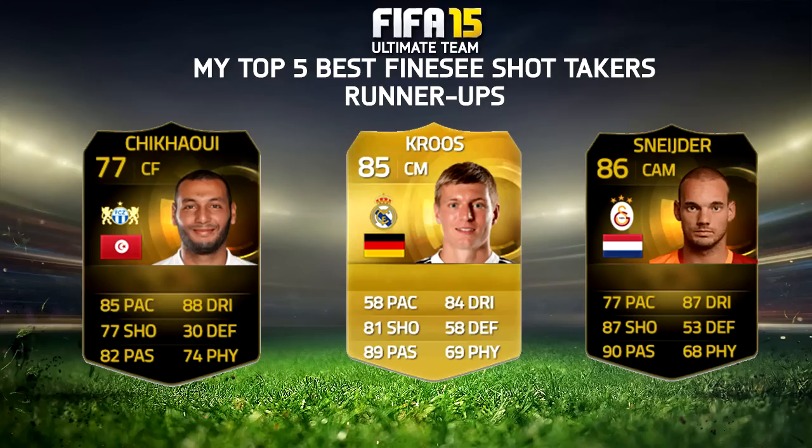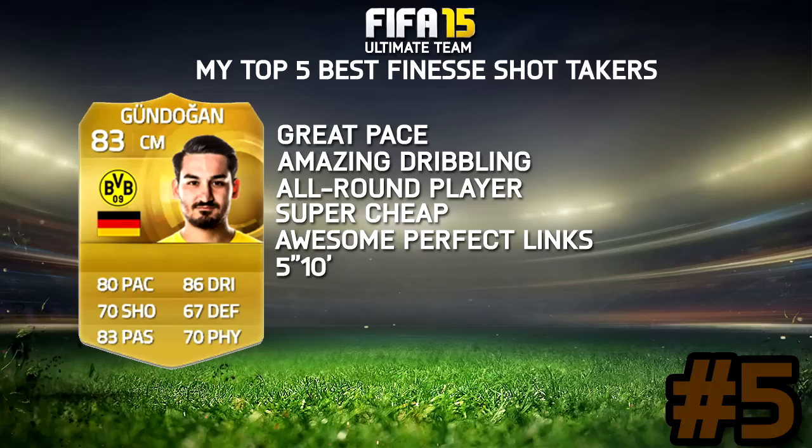For the runners-up: Chikaui in-form is a great card. It has pretty much everything you want in a striker card, and his finesse shot is really good in one-on-one situations — back of the net. Kroos as well — his long shots, finesse shots, and finishing are just sublime. And then we have in-form Wesley Snyder, who has a brilliant shot. But let's get into this countdown.